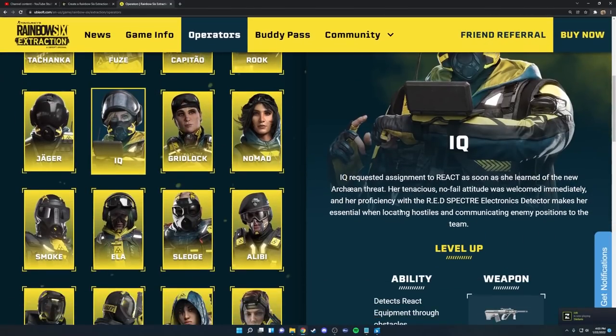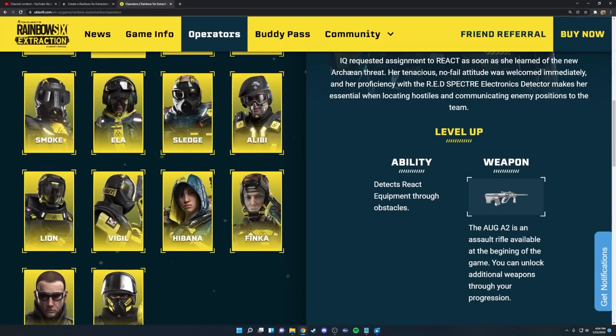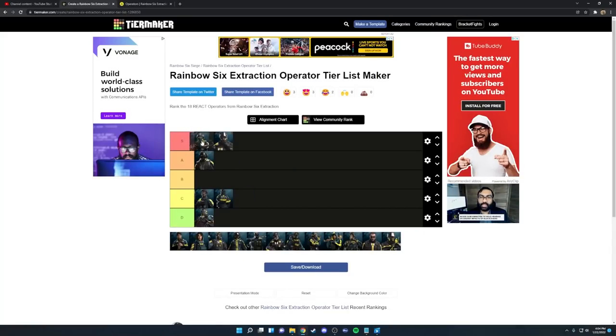Next up we have IQ, definitely a special operator. She probably has the best weapon in the game — the AUG A2 assault rifle is super powerful. I recommend not using a suppressor on it and using a suppressor on your secondary pistol instead. The damage is crazy, the recoil is amazing, and it has a mobility stat of 50. Her ability lets you detect react equipment, health, and ammo, and when you upgrade it you can also see blinding spores and the blinding mines that Sowers leave behind. I actually think IQ is the best operator in the game, placing her at the highest echelon of S tier.